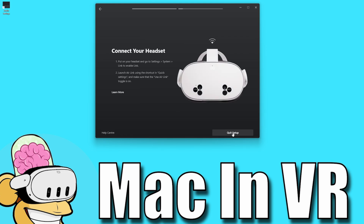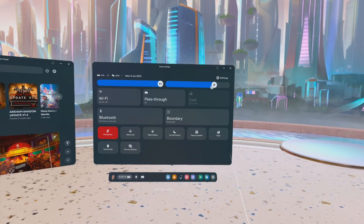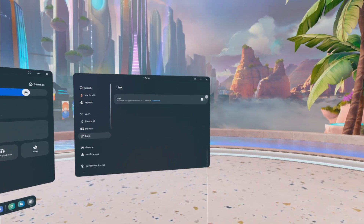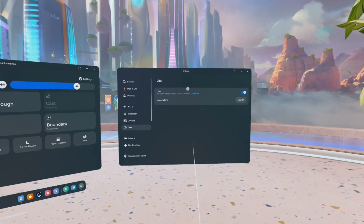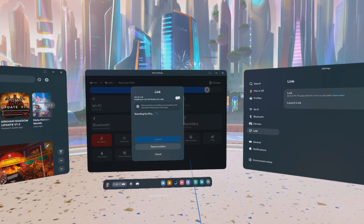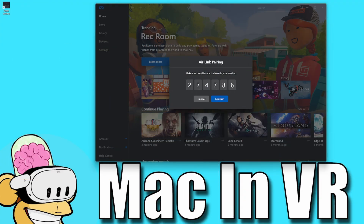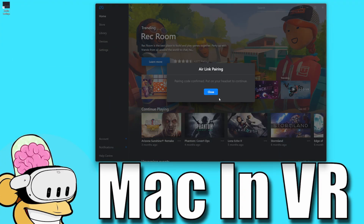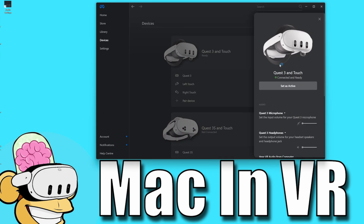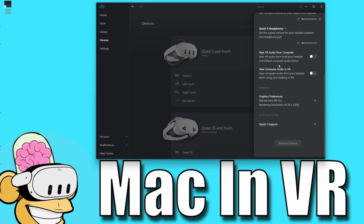It will ask you to put on your headset. From the main menu, go to Quick Settings, Main Settings, Link, then toggle Air Link on. Go back to Quick Settings and you will now have a panel entitled Link, so click that and toggle Air Link on. You will then get a pairing code, so take your headset off and confirm the pairing code is showing on the Meta Link app. Now we can look at the graphics preferences — go to Devices on the left panel, click that, then choose your headset.